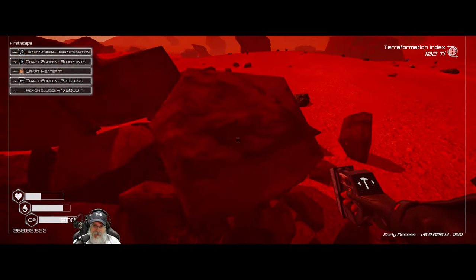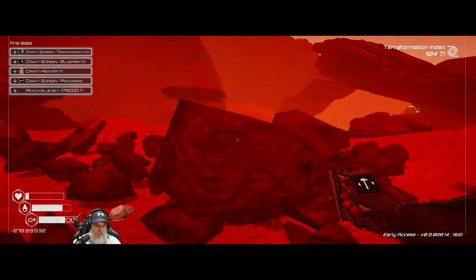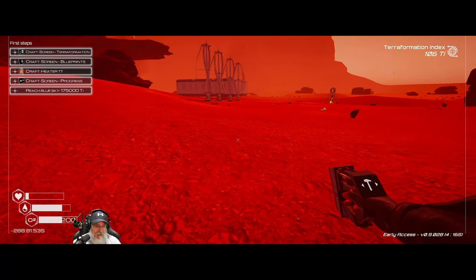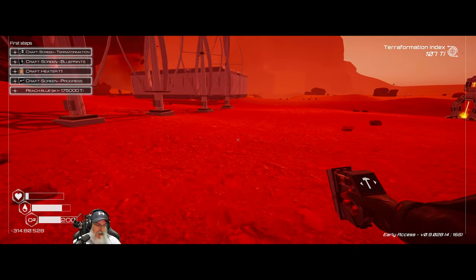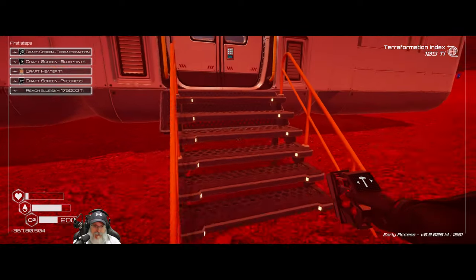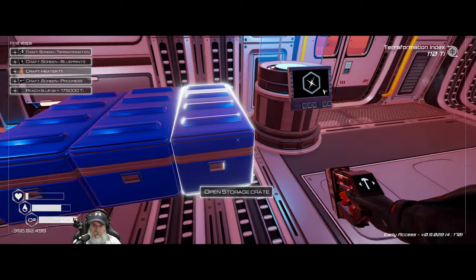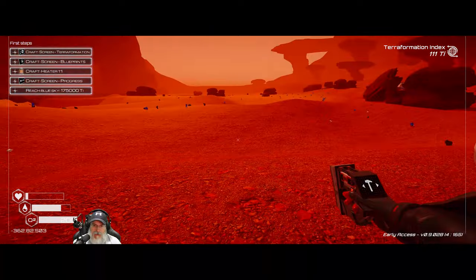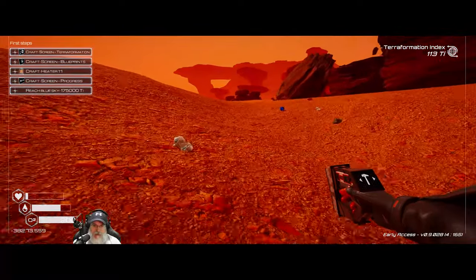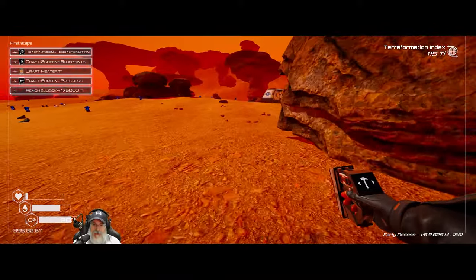Speaking of heaters, let's go ahead and get ourselves a heater crafted. However, that's almost certainly going to take our power again, so let's put yet another wind turbine down. And since this meteorite dropped right here, let's go see what it brought us — aluminum, baby! Love it. We'll take the aluminum. Titanium too. Did that land on our head? More aluminum, yay. I'll let a meteorite land on my head as long as it's going to bring me aluminum.